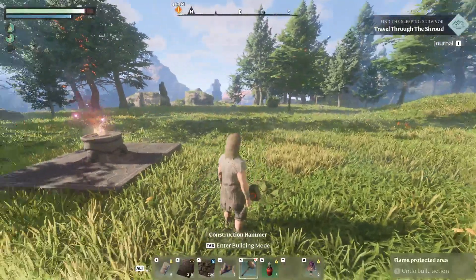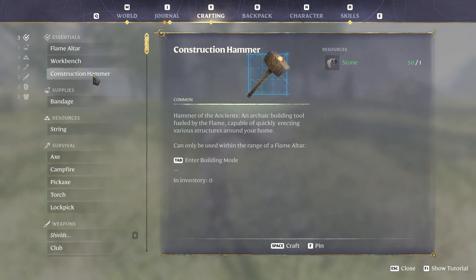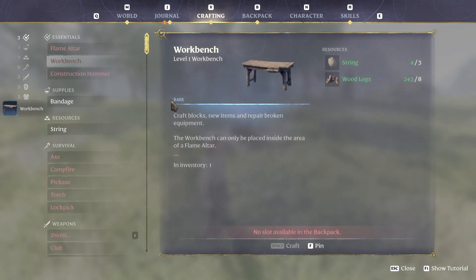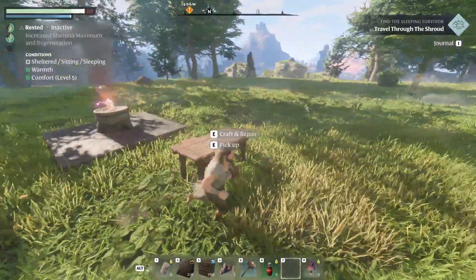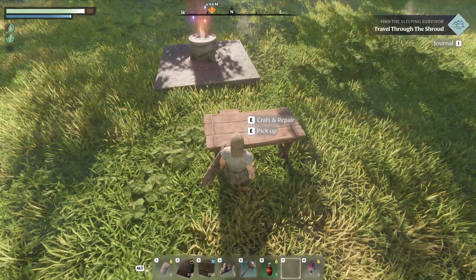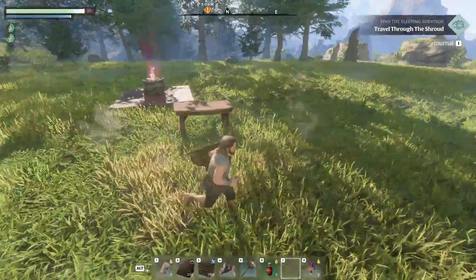The next thing you're going to need is your build hammer — a construction hammer. You need one stone to build a construction hammer. You'll also need to build a workbench. Place the workbench on the ground. You can pick it up without losing any resources; it just goes straight back into your inventory.